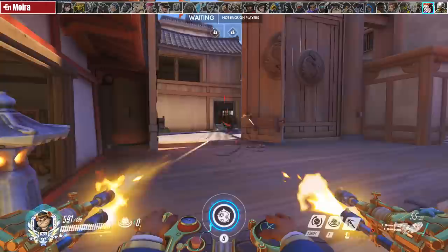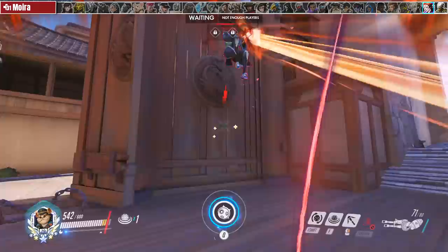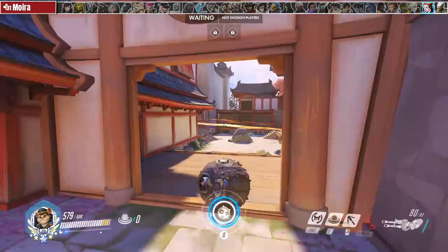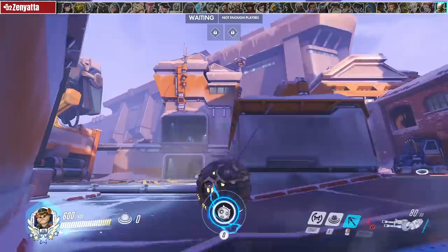If Moira ever uses fade you can capitalize on the kill easily — just trust your aim and don't get too punch reliant otherwise her health is just gonna go up. If she uses coalescence, divert her attention with boops and shooting but don't invest too much time because unless she's already low you're not gonna kill her. Avoid minefielding when coalescence is up — Moira will just clear them and heal whoever gets hit.